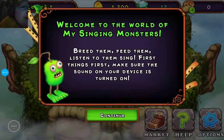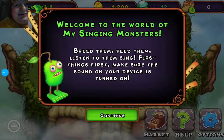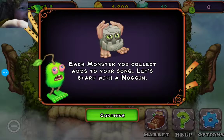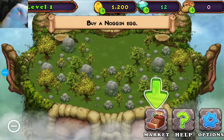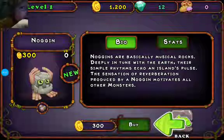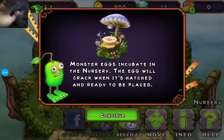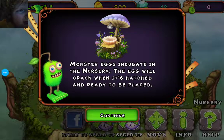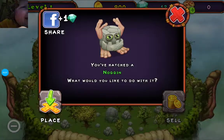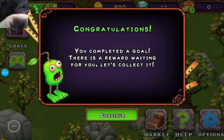Welcome to the world of My Singing Monsters: breed them, feed them, listen to them sing. First things first, make sure sound on your device is turned on — I do have the sound, but in order for you to hear me talking I have it off. Each monster you collect adds to your song. Let's start with a Noggin, which is this little guy. We're going to go to the market. The monster nursery — monster eggs incubate in the nursery; the egg will crack when it's hatched and ready to be placed.